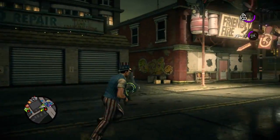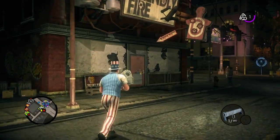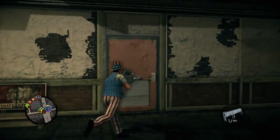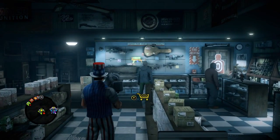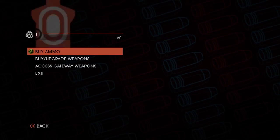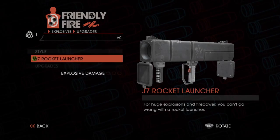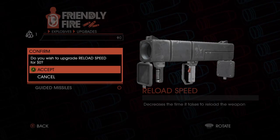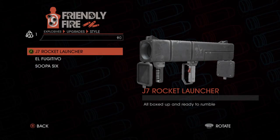Next we're going to introduce weapon customization. Customization has always been a major feature of Saints Row games in the past, and we've decided to extend that into the weapons now as well. So here you're going to see us take the Rocket Launcher, and we're going to be able to upgrade this weapon. In Saints Row 3 we introduced weapon upgrades, and people really enjoyed that. But in Saints Row 4 we wanted to take it the next step by giving the players the opportunity to customize the look of their weapon now as well.